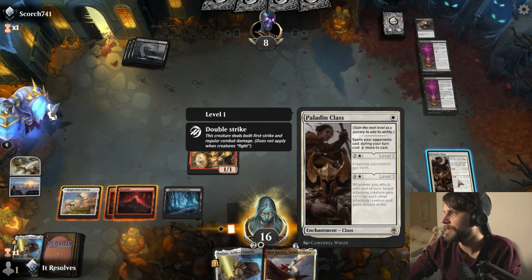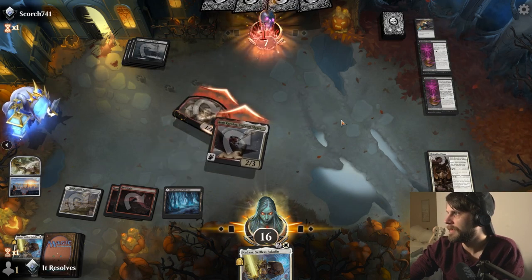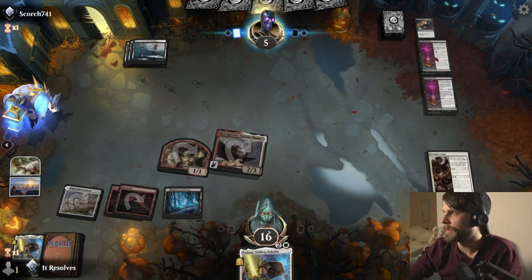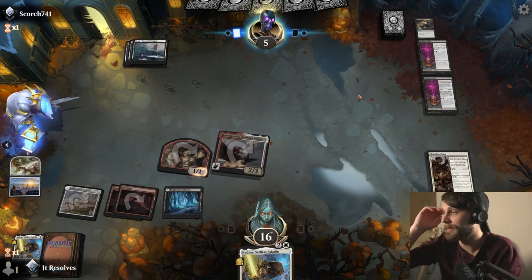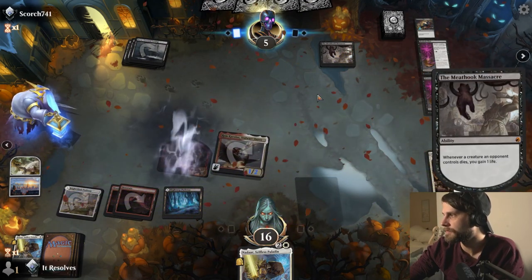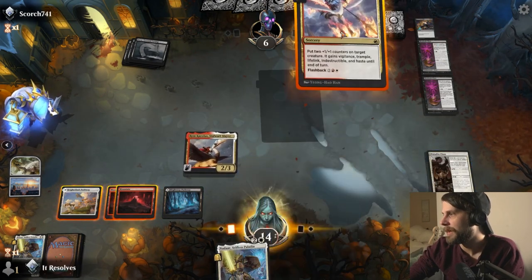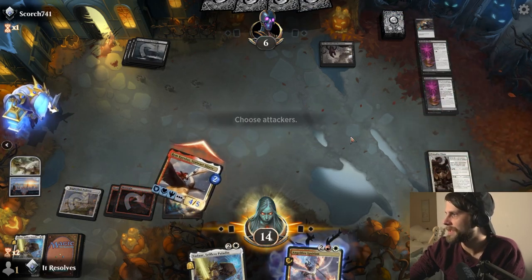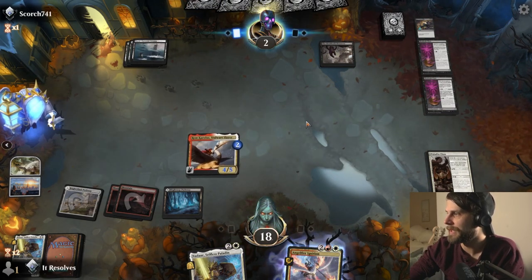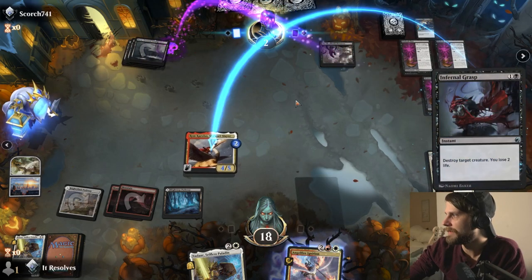We could just activate this and get an attack in, but I'm going to go for this - it does one extra point of damage in comparison. Every point I think is going to matter here, so we're definitely just trying to finish them off as quickly as we can. Next turn the right play is obviously this. We're going to hit for one. Looks like they are really stuck on mana here, which is fantastic for us. Let's do this and attack in - it's going to gain us a couple points of life. Now they're very, very close to dead.